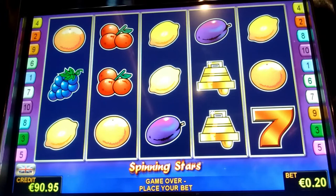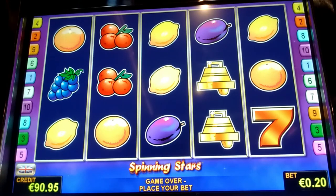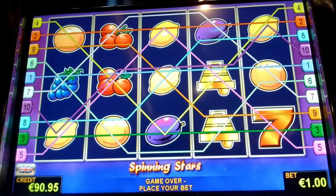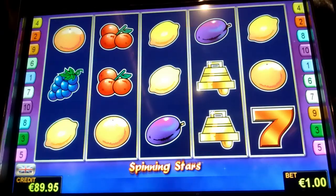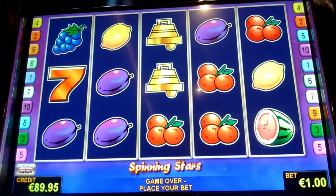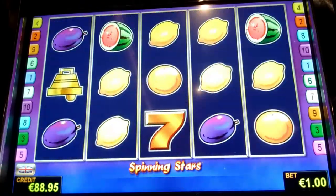Against my better judgment I've been tasked to play the Spinning Star slot. My little helper says it's a good slot. We've just tagged it onto the end of our walkabout video so you can see the type of slot machines we come across on our travels here, there, and everywhere. I'm going to be playing just one euro a spin. There are 10 paylines, and apparently if you get some wilds you get a feature. Two stars trigger the star spin, so there's a bonus game on it.